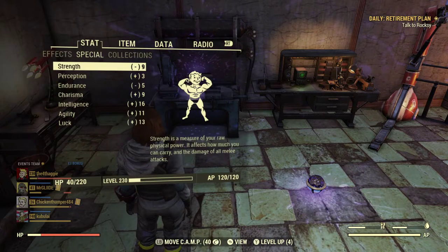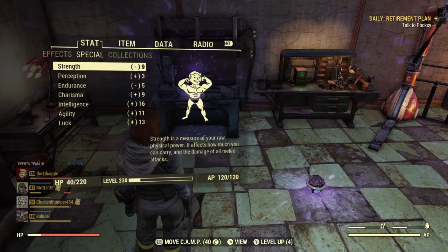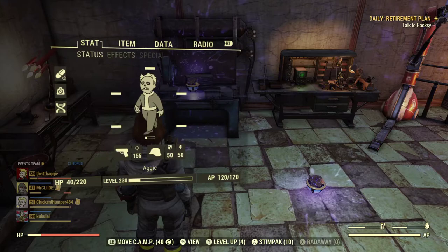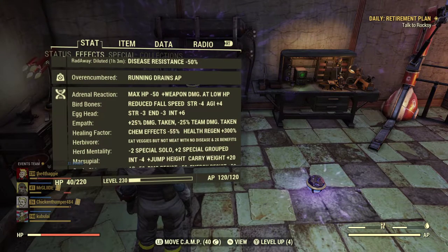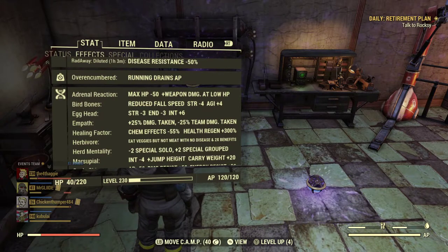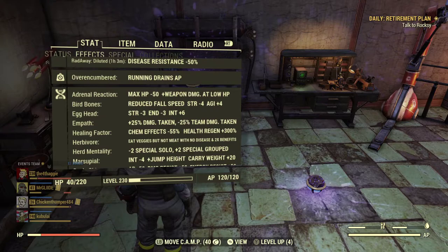When I'm in a team I'll have these stats. I have Herd Mentality on, so if I'm not in a team these stats are minus two each — that's okay, but public teams are great, so we'll stick with public teams.